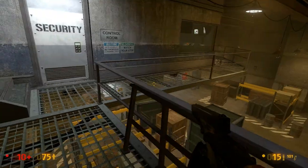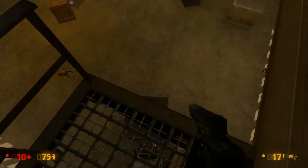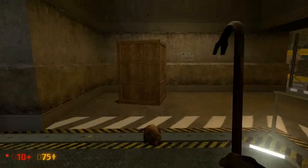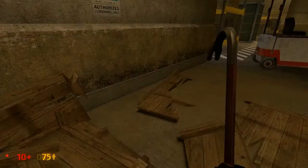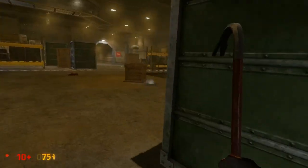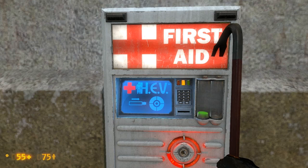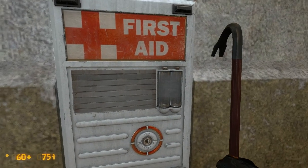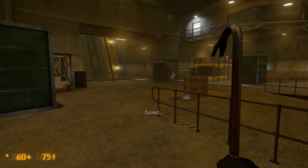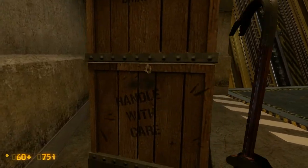That's weird — I wonder where all the headcrabs went. Now, these crates in the first game used to drop health packs and all kinds of goodies, but it looks like they're mostly all empty. Oh, health station — perfect. It looks like each one of these is 50% health. Looks like a good place to save. We're in a really good place right now: 60 health and 75 armor — or suit power.